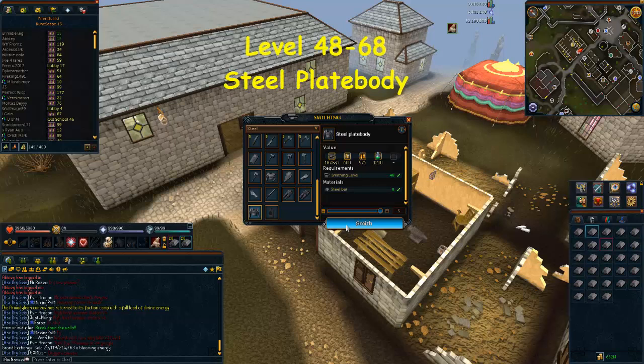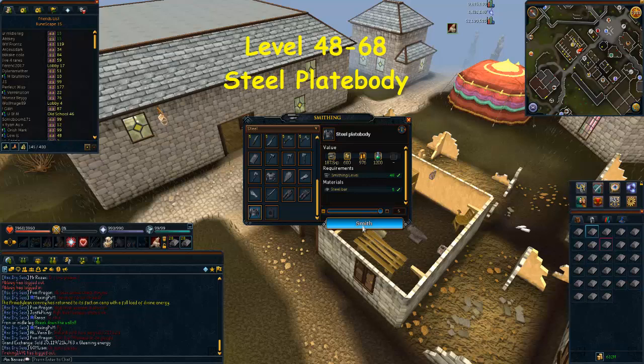From level 48 to level 68, you're going to be making Steel Plate Bodies. This is honestly pretty expensive at 20 gold coins per experience, and you'll need to make 2,786 of these to reach level 68. It's fast in terms of levels gained, but it will cost quite a bit of money.